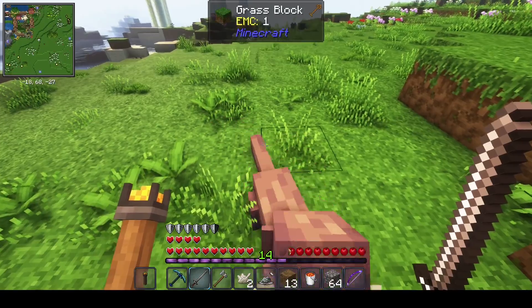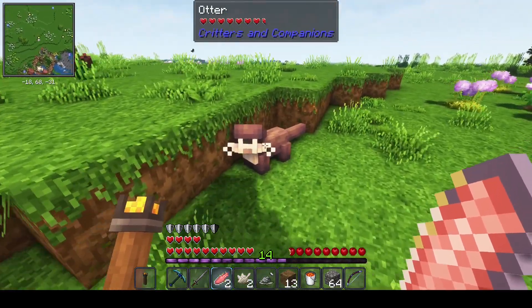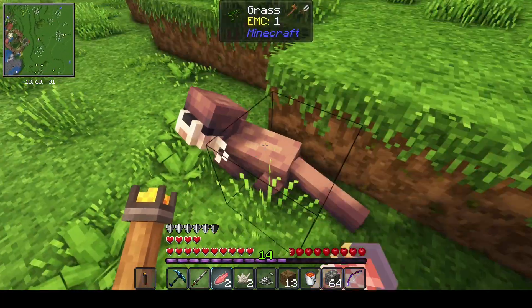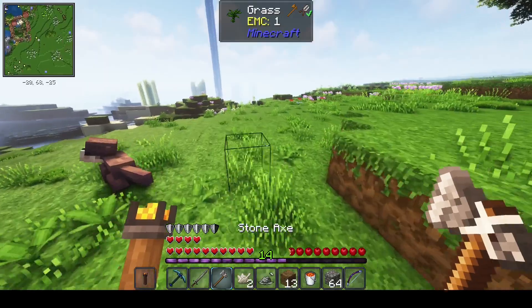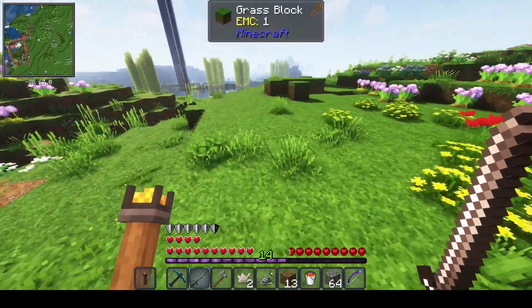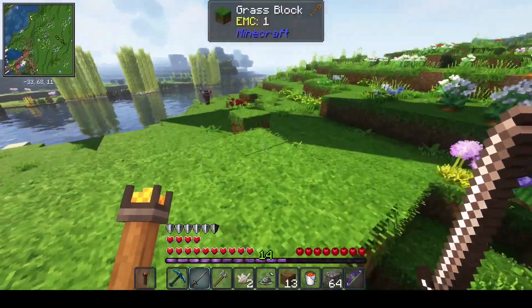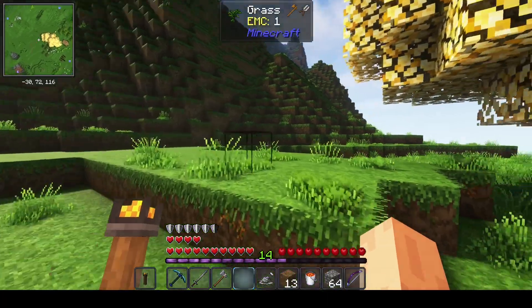I definitely want to get an underground base set up, nice and proper, to store a bunch of stuff. There's a cute little river otter here — oh you're so cute! You like eel meat? He doesn't like it. The otter's too cute, I'm not gonna attack it — maybe he's edible, but only in a very desperate situation.